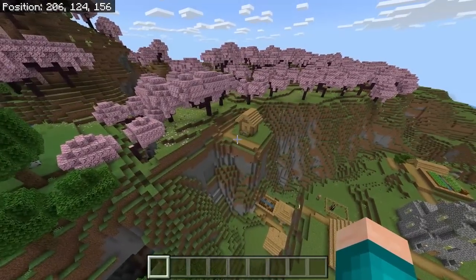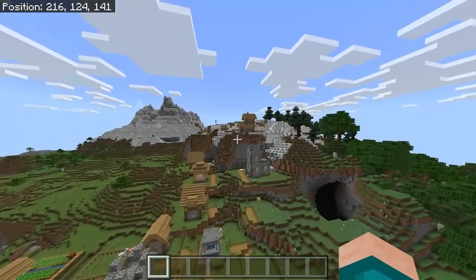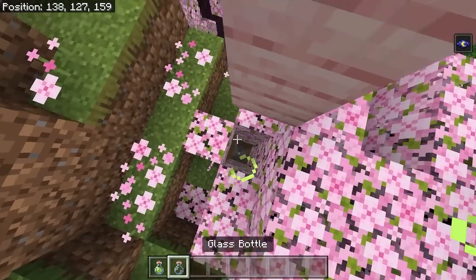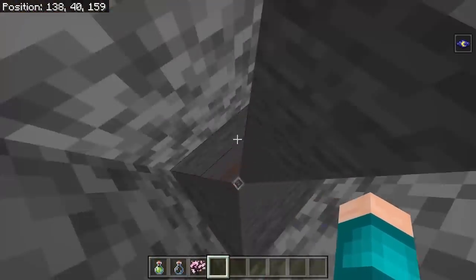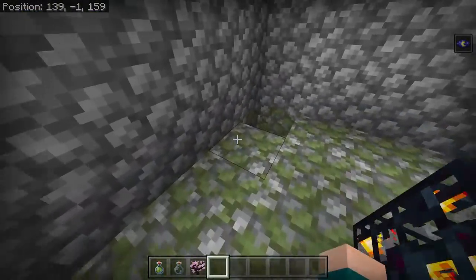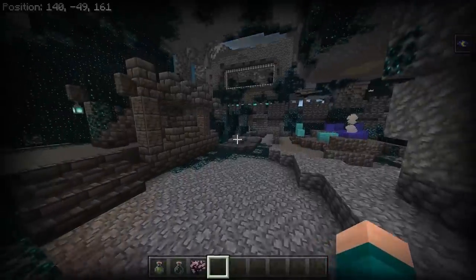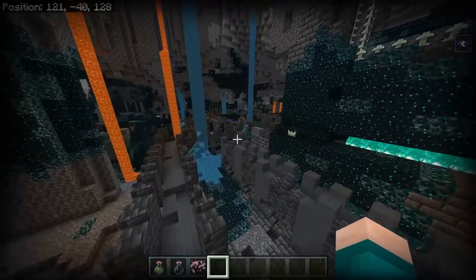The village is a little bit glitched out, but it actually is on the Cherry Blossom biome. If you go to the marked coordinates and dig straight down, you will find a dungeon right there, which you guys could use to make an XP farm or something like that. But if you go even lower than that, you will find an ancient city right over here, so you guys can go ahead and loot this place up.